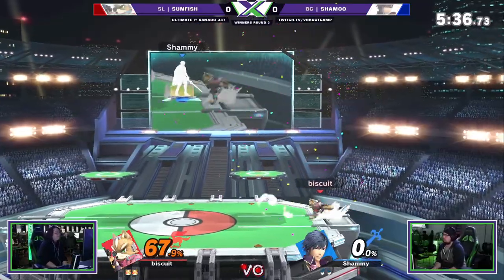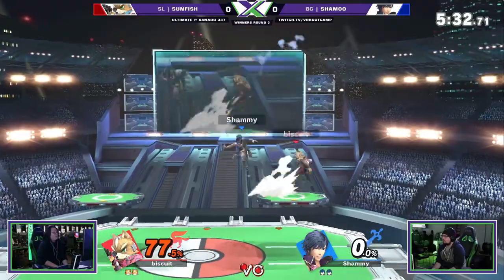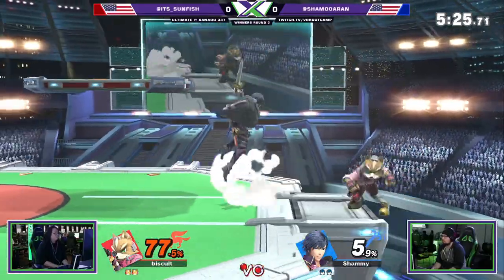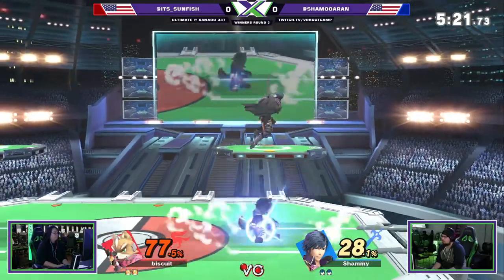Yeah, that is something you can do as Fox, just because his upsmash comes out so fast. You can shield grab it too. Shamu's looking for a raw back air or jab back air, falling up air back air, something back air honestly. Or running forward to it — they all work.